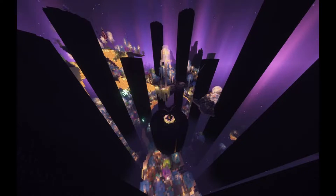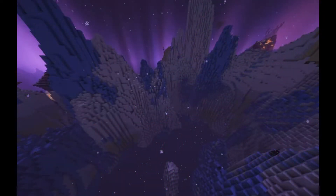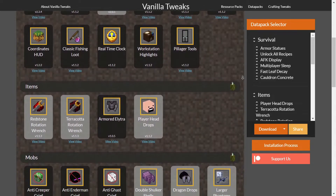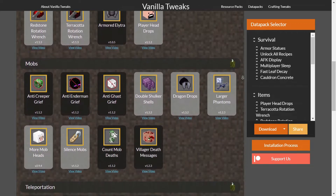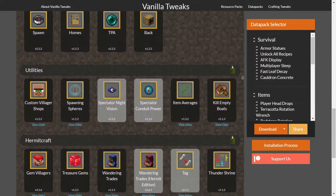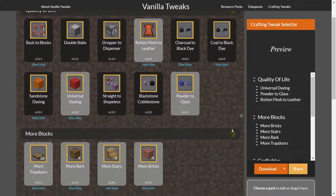Another one we will be throwing in there is Ender Expansion, which goes nicely with the Terralith 2.0 mod simply because it's like Terralith but for the End — it adds some new biomes, but no new blocks because it's just a data pack. And here's a list of all the other data packs, because we have a few others from Vanilla Tweaks and whatnot, but they're not super game-changing.